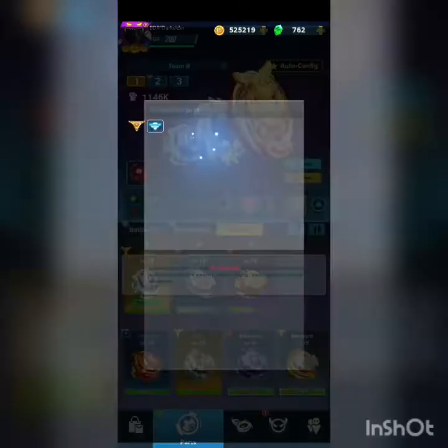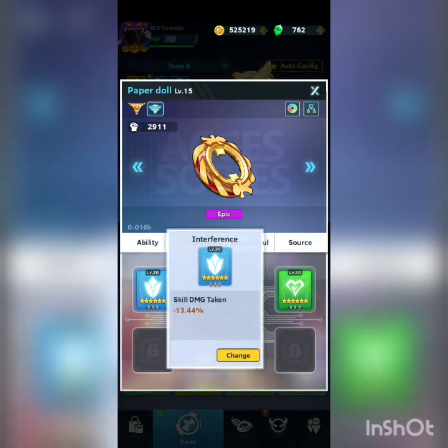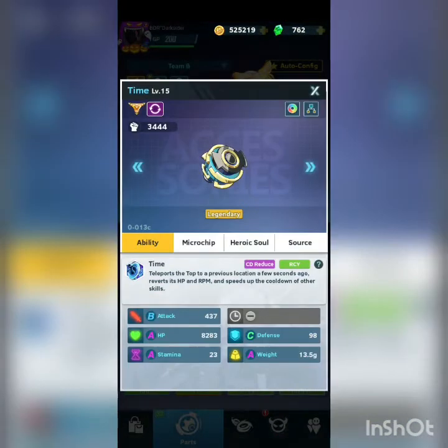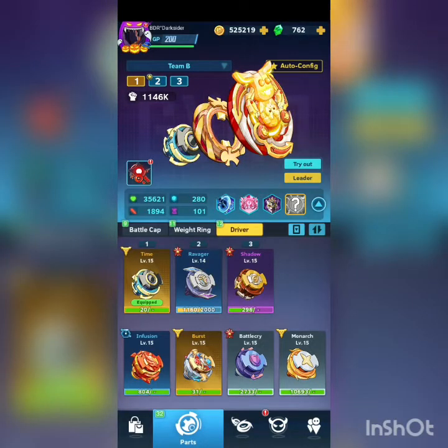For the second, the Winger, use Paper Doll with microchip skill damage taken and HP percent. For the third, the Driver, use skill damage taken and recovery. Of course, you must max all chips at six stars. This may be a good build for your defense or attack, especially for mate.